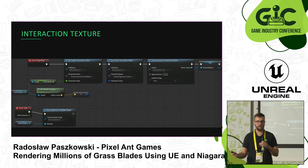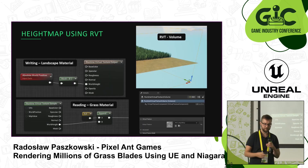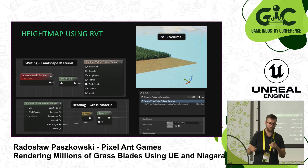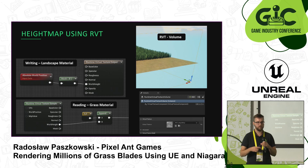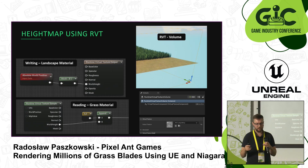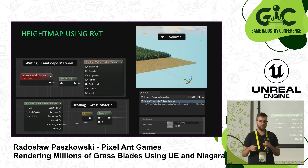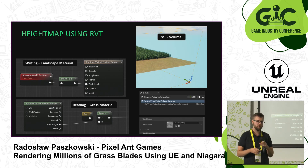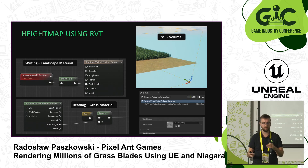The height map I implemented with runtime virtual textures, which is something quite new in Unreal and just amazing. With a couple of steps you can get the height map of your ground — I only set up the volume and then have one runtime virtual texture output block where I put my world height. It can also be used to get the color or normals of your landscape and use them for blending rocks or other environment elements into the ground, which is quite useful.